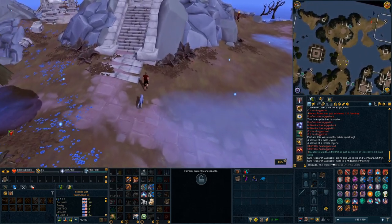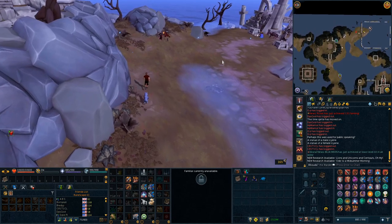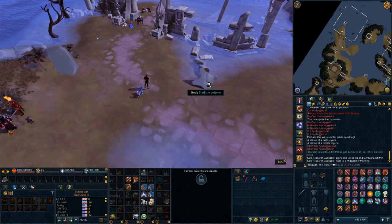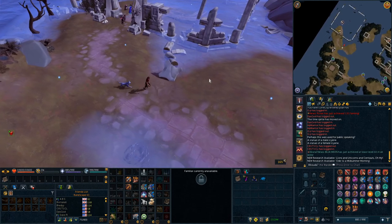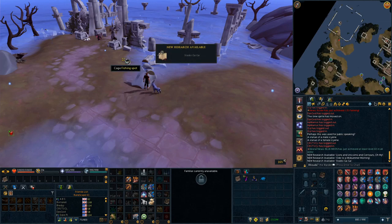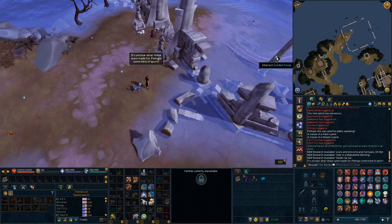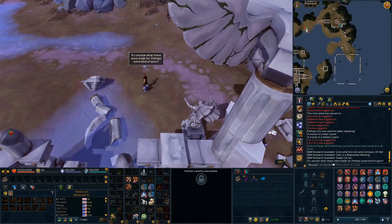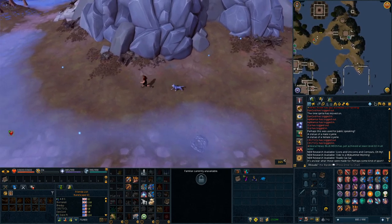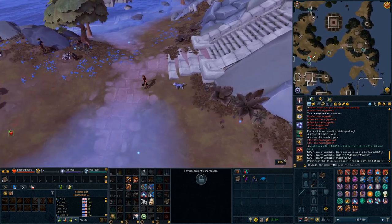Head down to the spot where I'm currently training, which you unlock at level 61, down by what I think is called the Dominion Games Stadium. Right in the water there is a stadium column that you can study, and that gives you another piece of special research — that one's called 'Stadio Gaga.' You can also interact with a golden hoop nearby, but it doesn't actually do anything yet — it says 'it's unclear what these were made for, perhaps some kind of sport.' Looks like Quidditch to me!